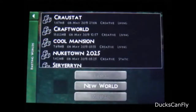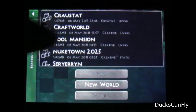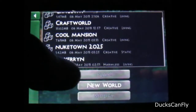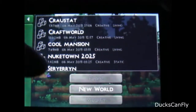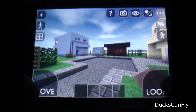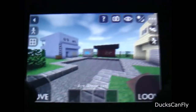Let's go to Single Player. These are some of the maps I've downloaded. One's Nuketown 2025 — someone tried to recreate Nuketown. They have Craft World, Cool Mansion. The only ones that are mine are this one at the bottom, which they give you random names when you build a world, and the one at the top that we played in the first look. So I just want to go to Nuketown 2025 and show you what it's like. It's on a flat world — yes, you can have flat worlds in this game.